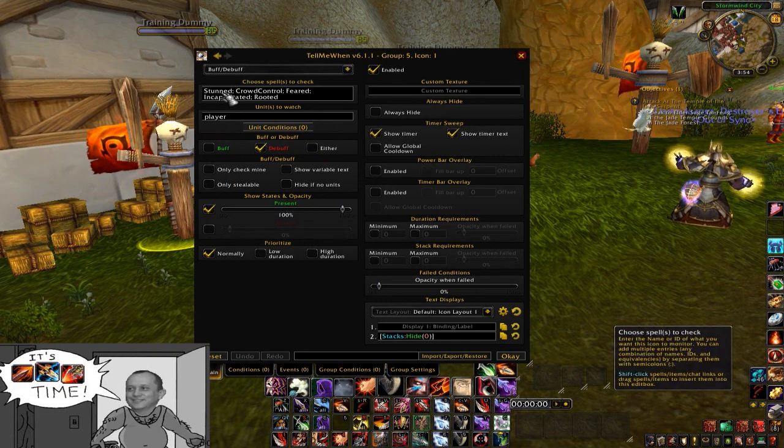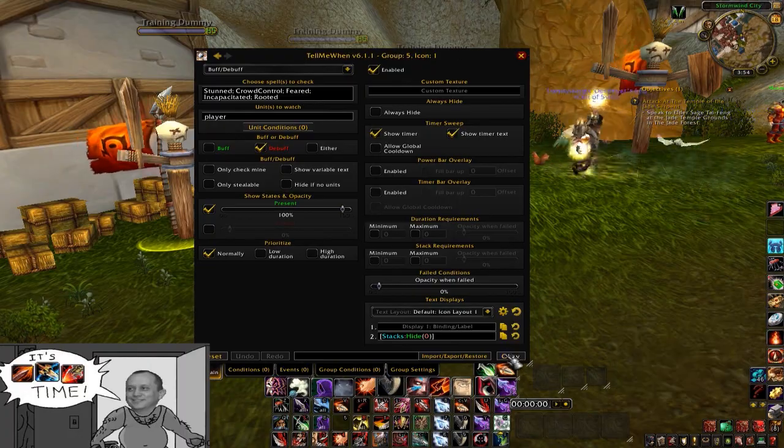And that's just buffs and debuffs — you type in 'stunned', 'crowd controlled', 'feared', 'incapacitated', 'rooted' with semicolons behind all of them, and they'll get put in.